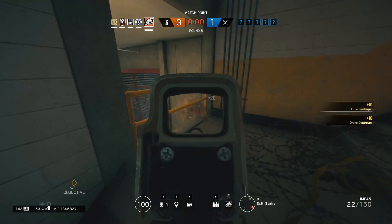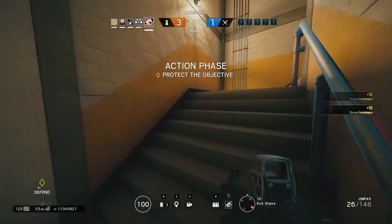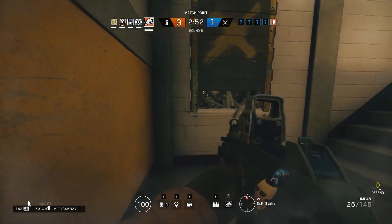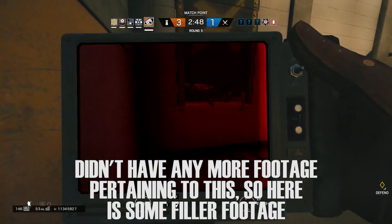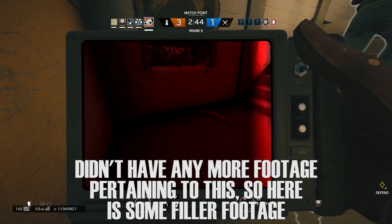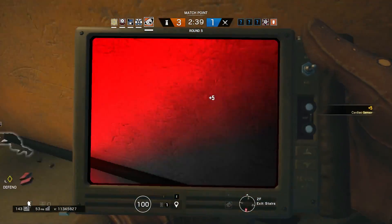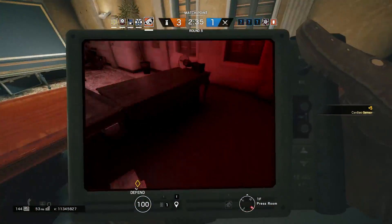This combos really well with Pulse. You can scan to find out where the attackers are and then jump out and aim exactly where you last saw them. Not to mention he's a 3-speed operator, so he can vault up really quickly and get that shot off quicker than most other operators. Pre-breaking windows is a huge component for a lot of different maps, especially maps with balconies. The reason for this is because the attackers don't have anywhere to run — they're stuck on the balcony with you. So if you jump out the window, you have a clear sight on them and they might not be able to react in time to actually shoot you.